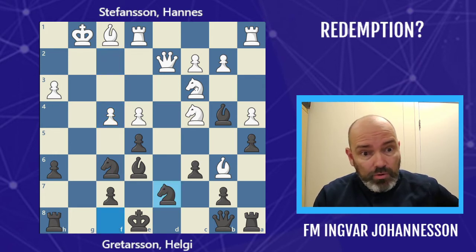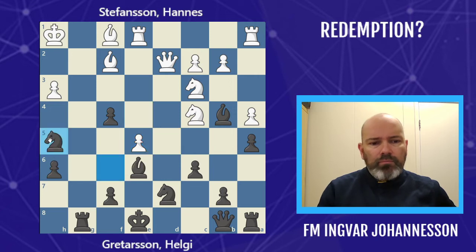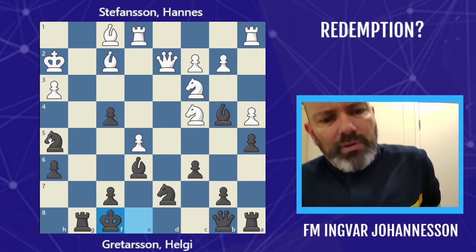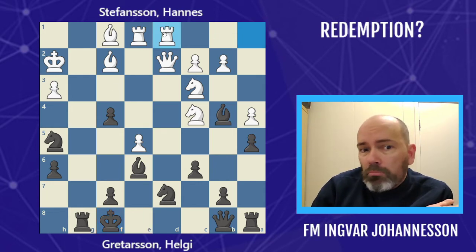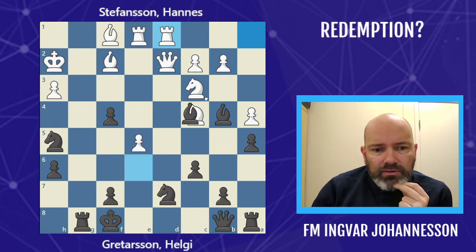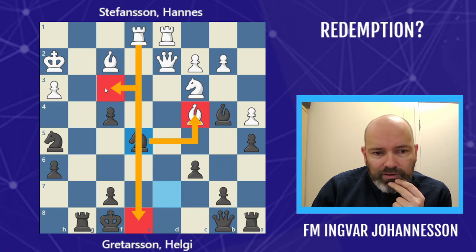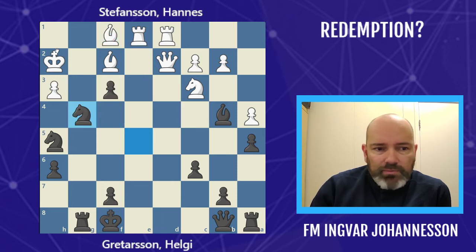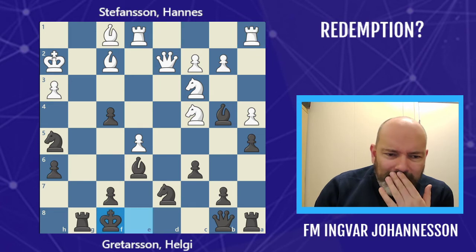Helgi went knight to d7, hitting the bishop. White has to keep the bishop, so it goes back, and now the rook comes in and takes the pawn. E5 — he could go knight d5, he went knight h5; both seem like good options. King h2, and now a very nice move by Helgi: he plays king f8. The idea is that if white plays a seemingly good move like rook d1, getting the last piece into the game, we take on c4 and take on e5, removing the pin on the e-file. Nice move — king f8.